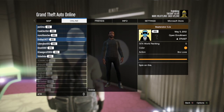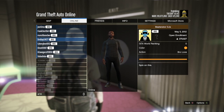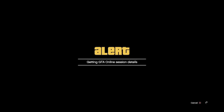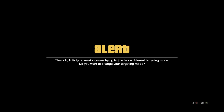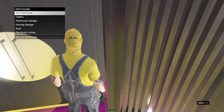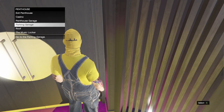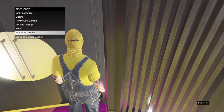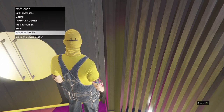Pause menu open means different targeting mode; pause menu closed means same targeting mode. This works on old gen and new gen, Xbox or PlayStation. Since I'm in a different targeting mode, I'm going to accept the first alert, decline the second, go up to the door, and — on old gen go to Parking Garage, on new gen go to Music Locker — press A and run into it as fast as you can.